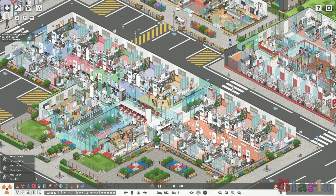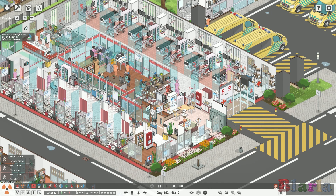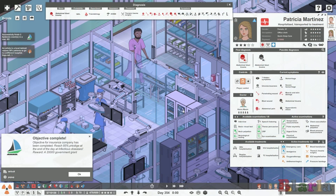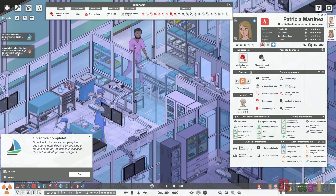Let's skip to midnight to see if we achieve this — we should, we're at five stars. And there we have it: midnight has come, objective for insurance company completed — reach 85% prestige at the end of the day at infectious diseases, 20,000 reward, very generous! But I also notice that at midnight an article in a local tabloid caused 30% of patients to go to a different hospital. What tabloid is this?! I want to write strong letters, I have complaints!